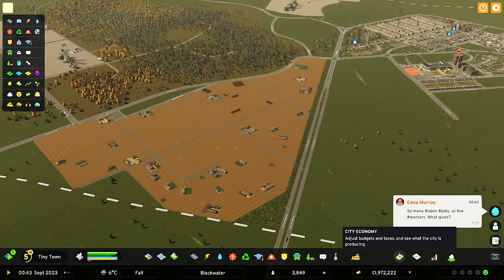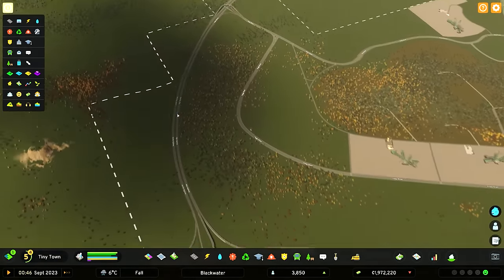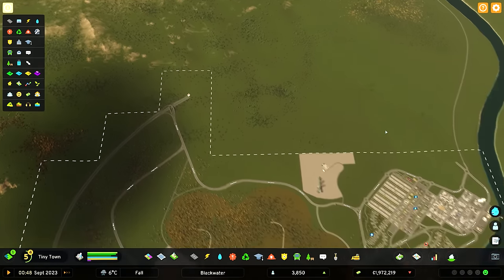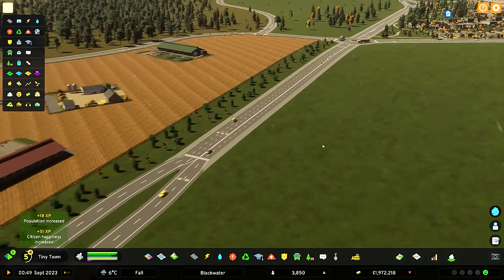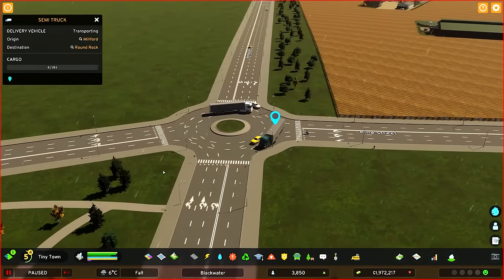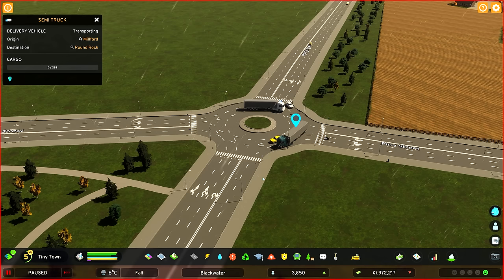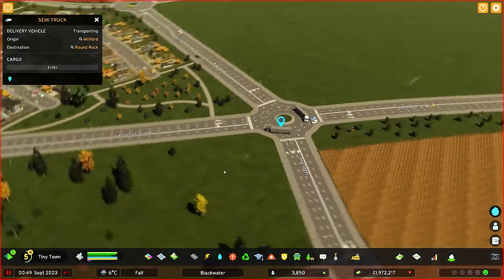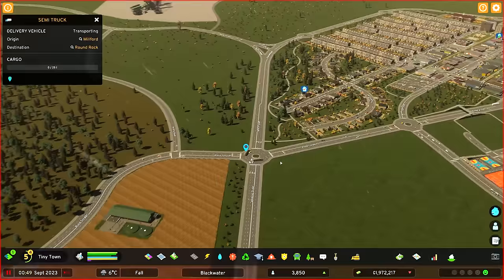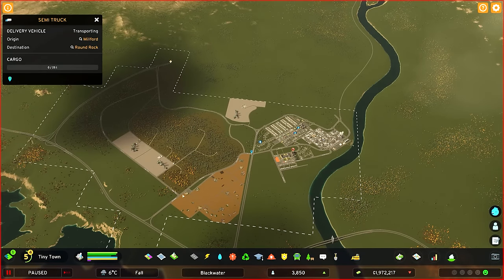Something else to mention on the topic of industry — we've got to think about how we're going to handle the increased traffic from all of this. This is why I built out the highways and added new intersections. The plan is to eventually connect this highway all the way over to the north. What I'm finding is that a lot of trucks are coming through here being a bit cheeky — this one's coming from a town called Milford and going to Round Rock, nothing to do with my place, not even carrying anything, just coming through my map and my town for free. The idea is if we connect up the bypass, hopefully they don't go through the town.